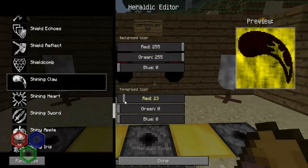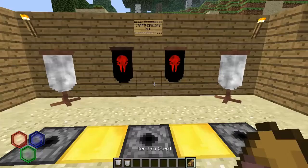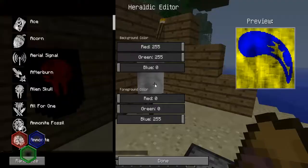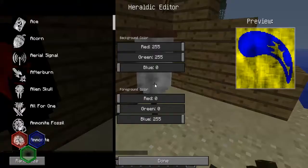Let's just choose a shining claw for instance. Then I want to have the background yellow, and then I'll have the logo blue. And I click done again — it actually keeps the settings there, so you can change it if you want as well.